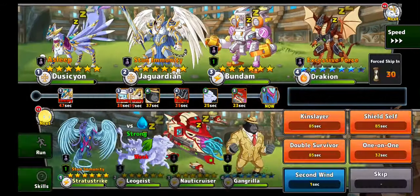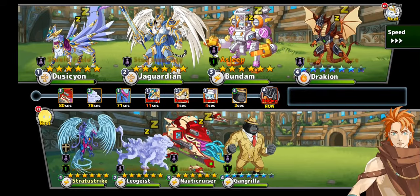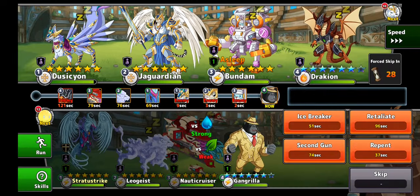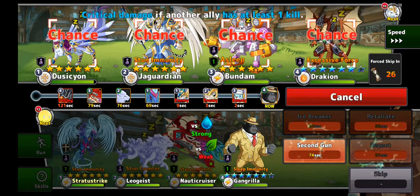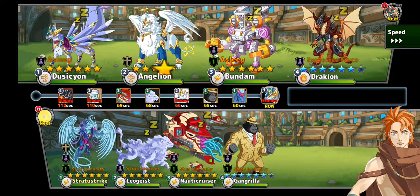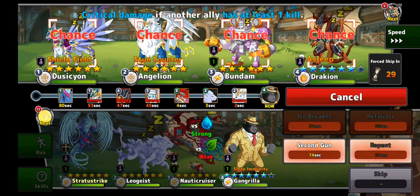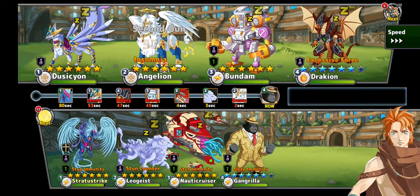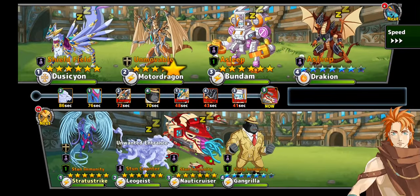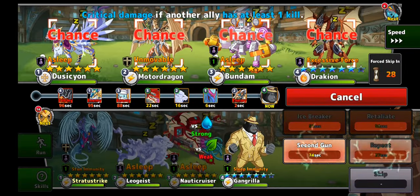I don't care about my team falling asleep at this point because I've got a high speed purifier next in line, and if things go well as they did in this battle, the Gang Gorilla and the Stratostrike can really get to work. If I can get a kill on Stratostrike then Gang Gorilla can just start sweeping, and this team is built so even if 101 can't be used because they have a counter to it, it's still gonna work well. Bear in mind I did the LM Accelerator at the beginning.